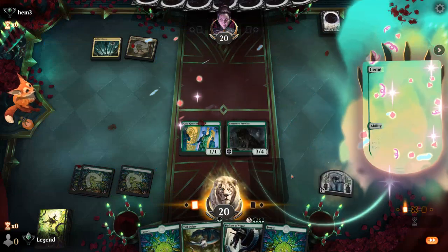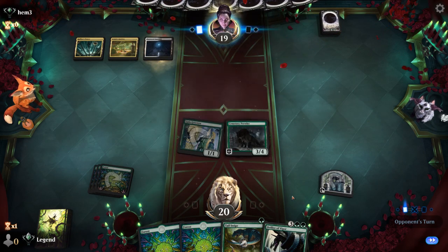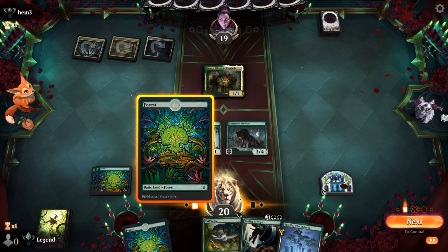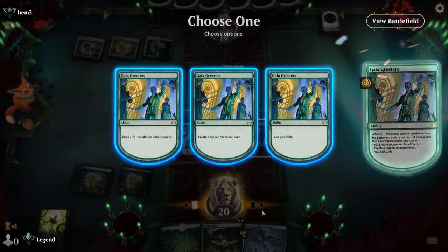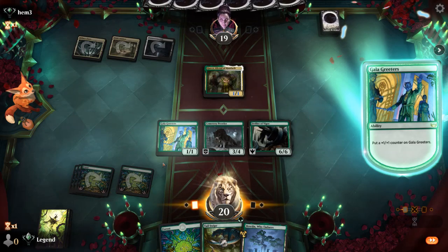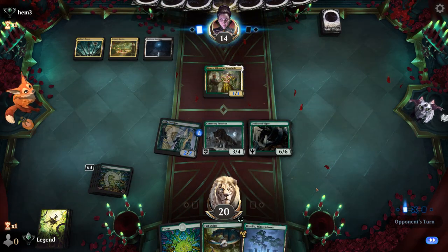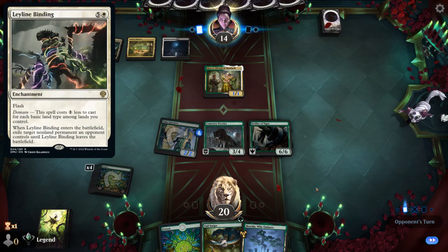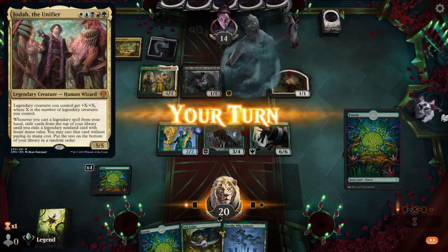We make a Treasure, so next turn we can already play Defiler. Opponent is on a multicolor deck — potentially a domain enchantments deck. A queen is going to make some tokens. Do we want to take that out? I think we still prioritize Defiler and then maybe go for a +1/+1 counter so Greeters can attack, since we don't need the extra mana right now. We've got an answer to an enchantment in hand, useful if the opponent plays a Leyline Binding. Turns out it's going to be Jodah — possibly a five-color Jodah legends deck.